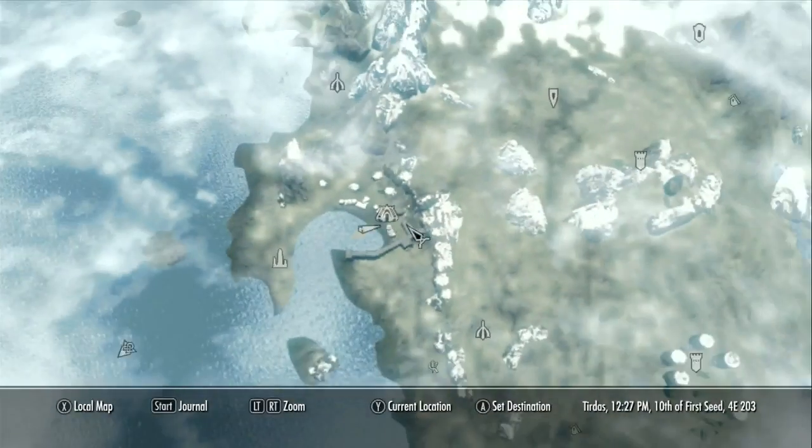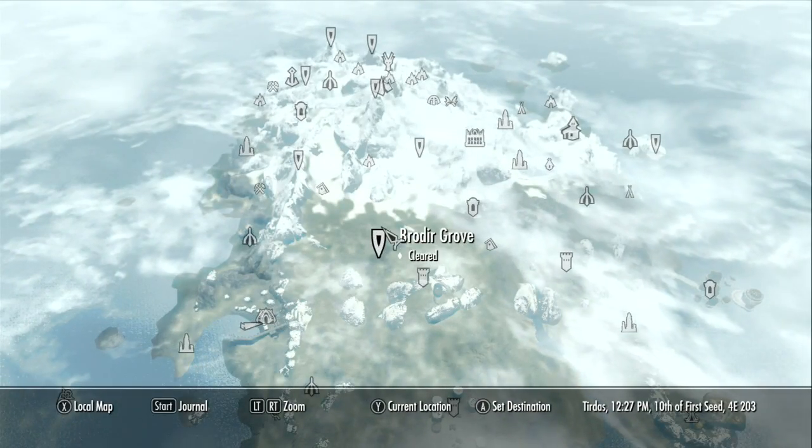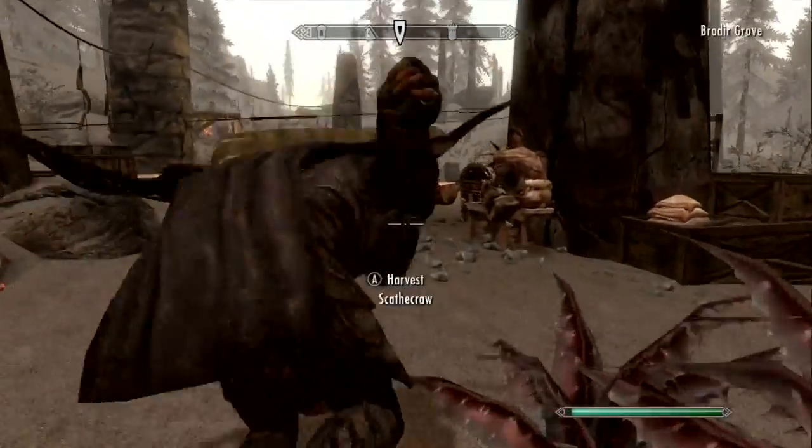Here we are in Ravenrock, which is on the island of Solstheim. First we want to head over to Brodir Grove, which is very close to Ravenrock. This is sort of a makeshift reaver camp, and when you get here there will be three reavers that you will have to dispatch.